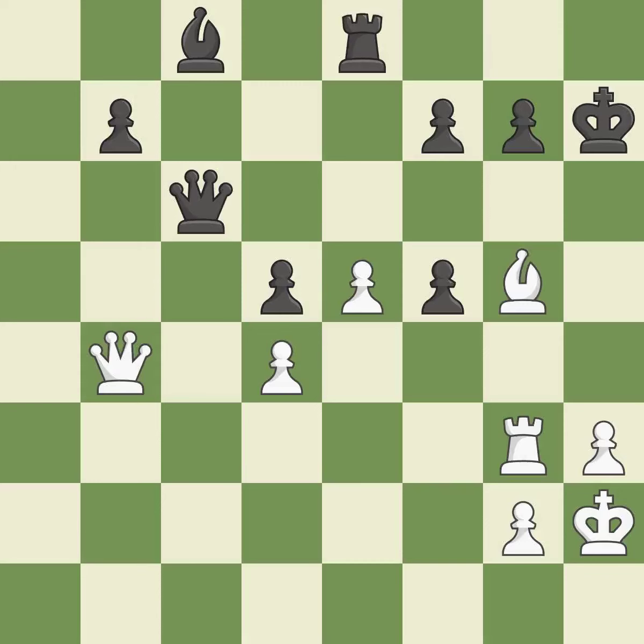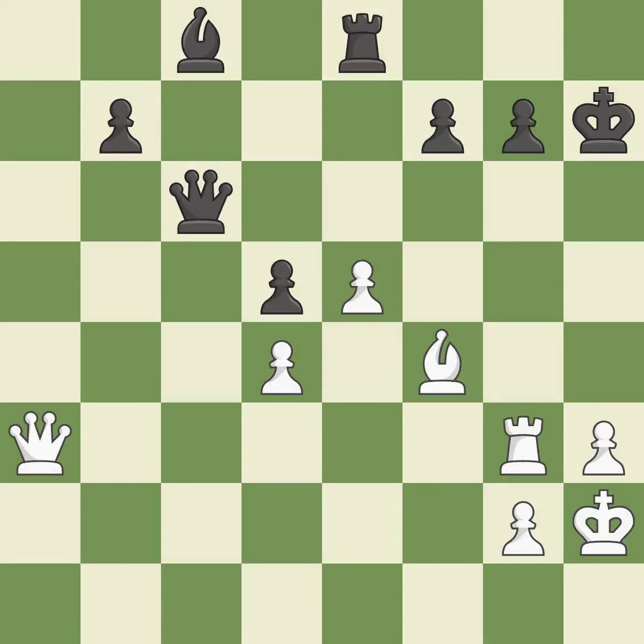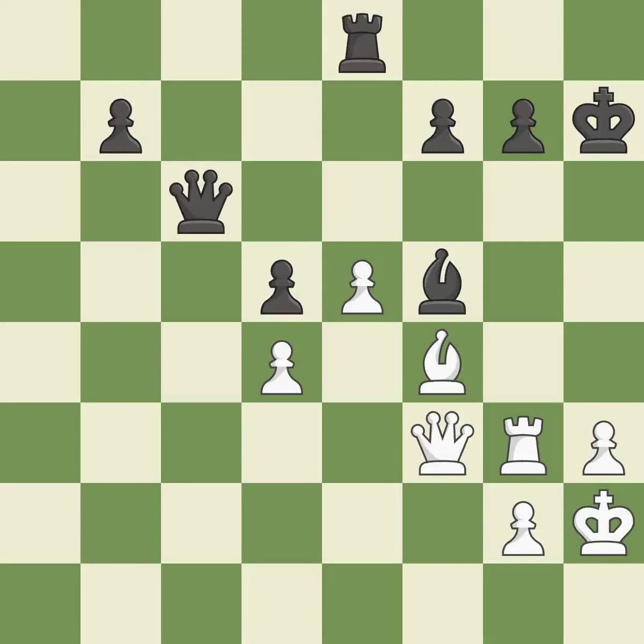There was only one good move there. This ignores an opportunity to threaten winning a rook — it is a mistake. This is not the right idea — it is an inaccuracy. That's what I would have recommended — it is best. That was a free pawn — it is best. This activates a bishop by developing it off of its starting square — it is best. This threatens to fork pieces — it is good. This stops the opponent from being able to fork pieces — it is excellent.